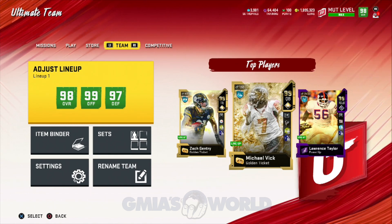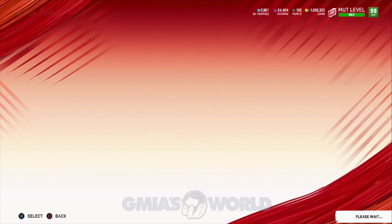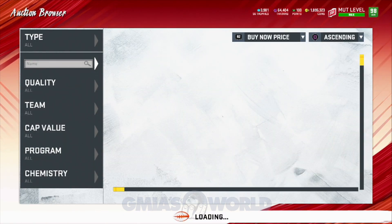What's going on everybody? Welcome back to G-Miles World. Today we're going to be doing something that I thought I would not do this year. I want you guys to understand — Night Train Lane is the best corner in Madden 20.